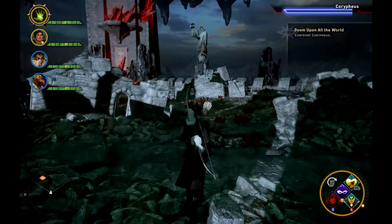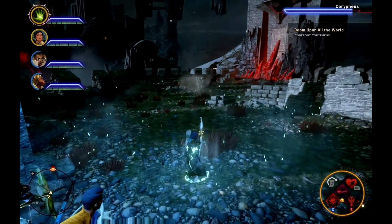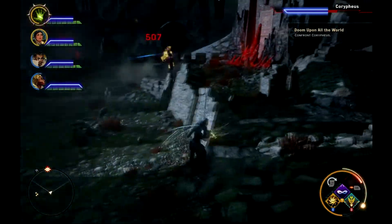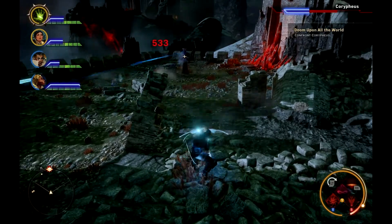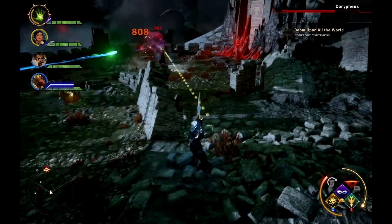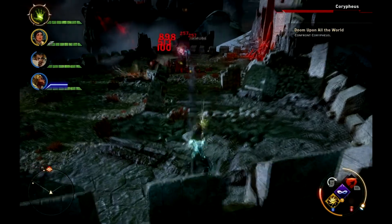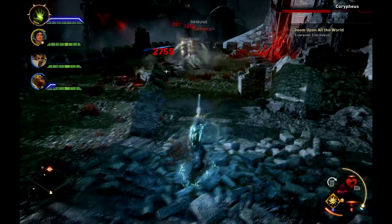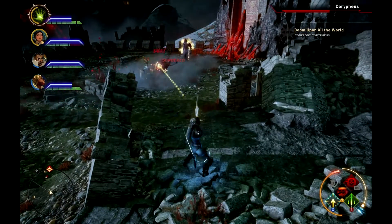You're going to be facing the dragon now. Corypheus doesn't really do much here either. You get him down and he calls some minions. As soon as his health gets low enough though, his dragon is going to show up.